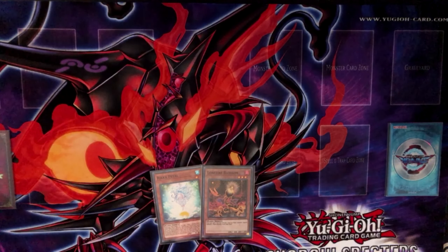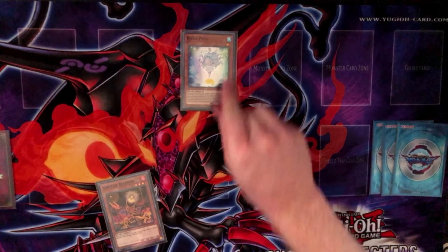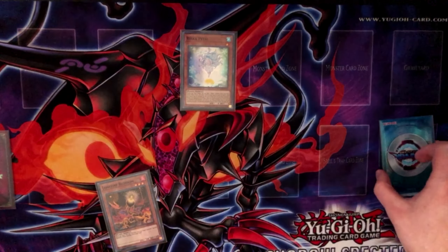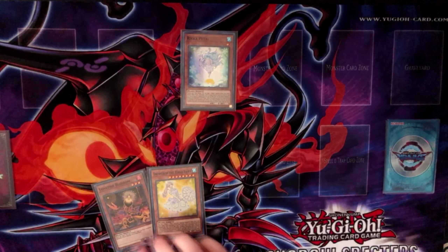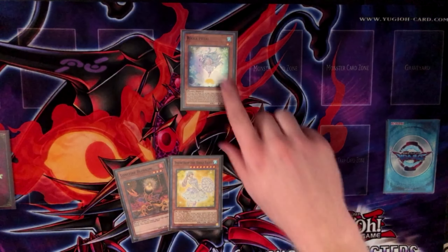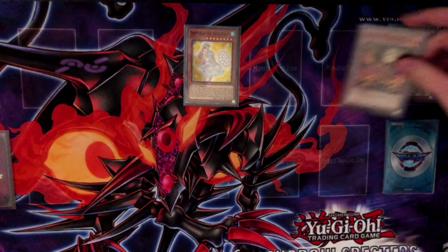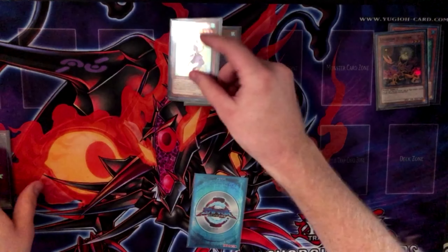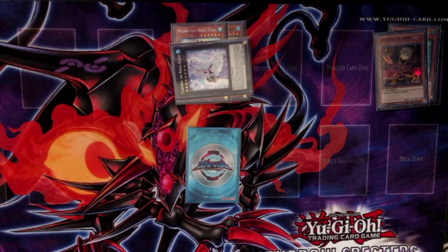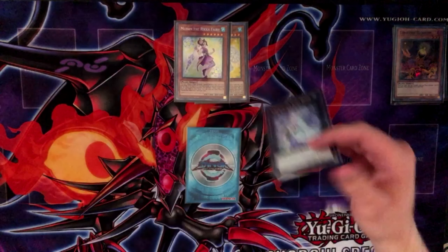The next combo is a variation of the last one that doesn't look like it'd work, but it definitely does. Normal Summon Rika Petal — or use Glamour/One-for-One to get it out — then use Petal's effect to grab Snowdrop from deck. Tribute Petal to Special Summon Snowdrop and Lonefire Blossom from hand, then use Lonefire's effect to Special Summon Mudan, and Mudan gets you Sheet. Then you can overlay Snowdrop and Mudan for Teardrop, go into Verte, or basically whatever you want. It does the exact same thing as the last combo.